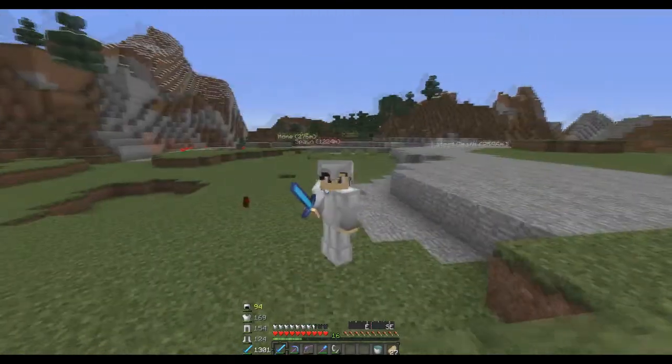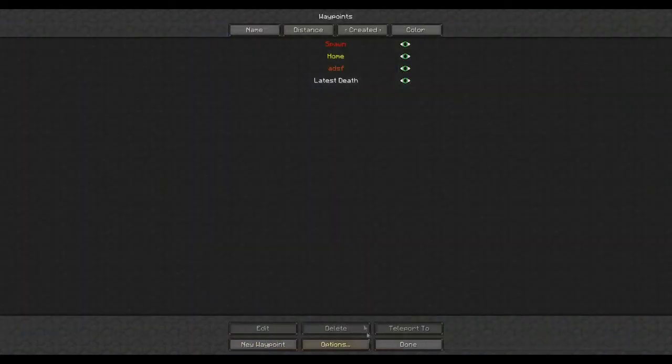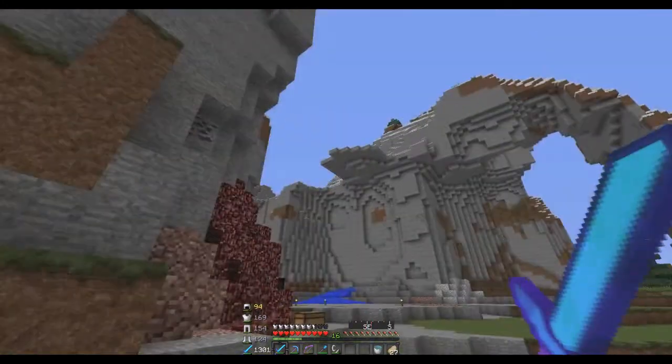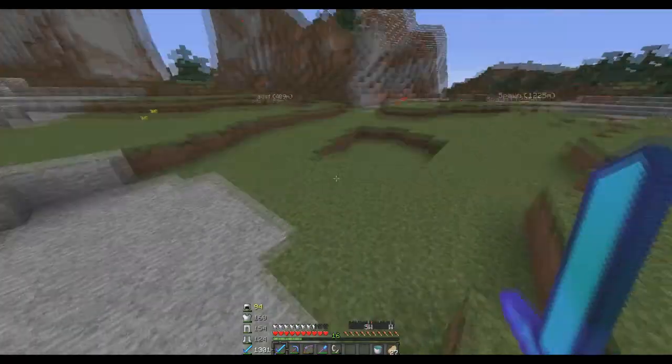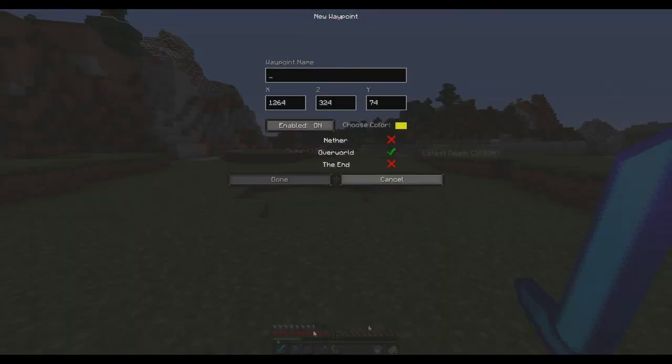What's up guys, Kirby MC here, and I am at the place where I'm going to build my house. But currently I'm going to remove this because I was gonna build mine there and I don't want you guys to see it yet. Reset it right here - new waypoint.